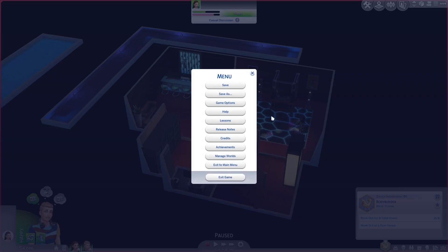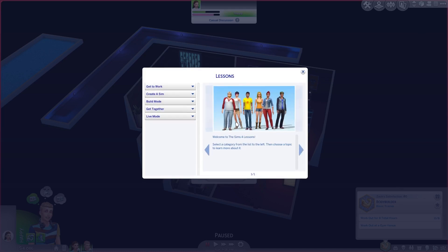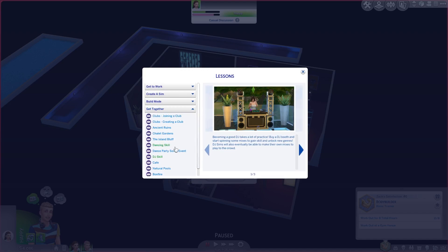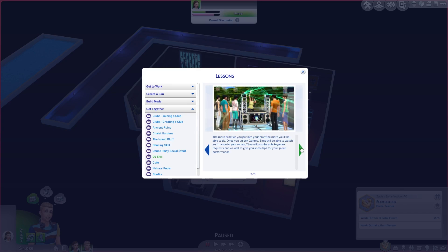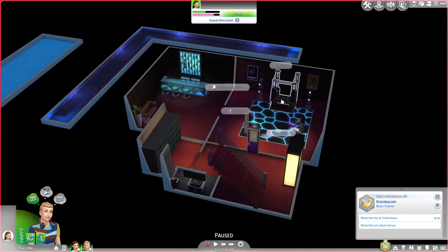Let's check the lessons. Get Together DJ skill: 'Becoming a good DJ takes a lot of practice. Buy a DJ booth and start spinning some mixes to gain skill and unlock new genres. DJ Sims will also eventually be able to make their own mixes to play to the crowd. Once you unlock a genre, Sims will be able to watch and dance to your mixes and give you tips for a great performance.' Okay, I get it.